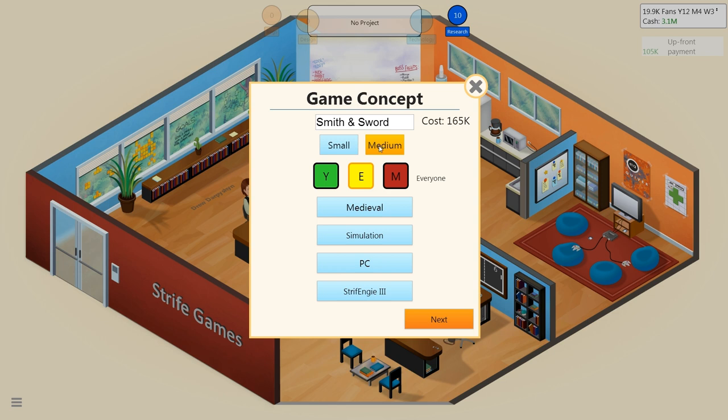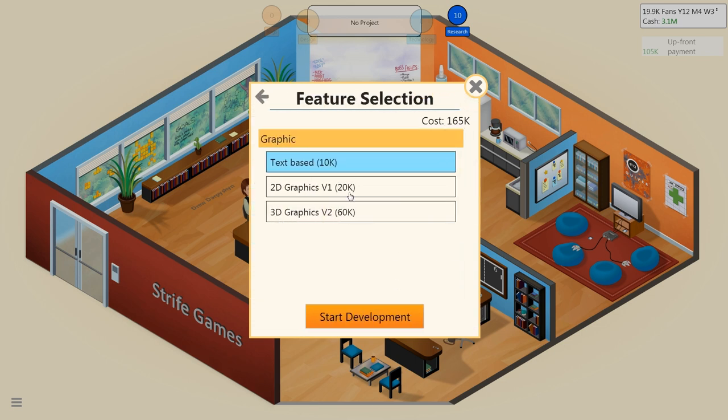It's going to be Smith and Sword — a medium game marketed to everyone. It's a simulation game, so everyone is who it's marketed to. Their initial payout to us doesn't even cover the cost of level one development — that is pretty crap. So medium, everyone — let's go forward from there, let's do 3D Graphics V2, start development.